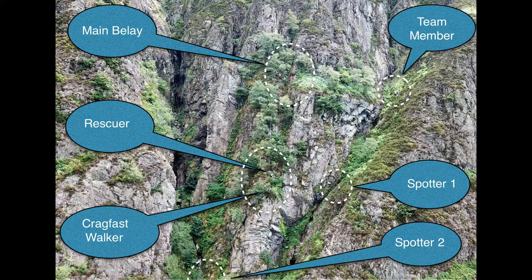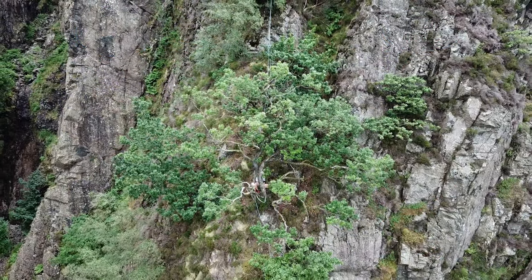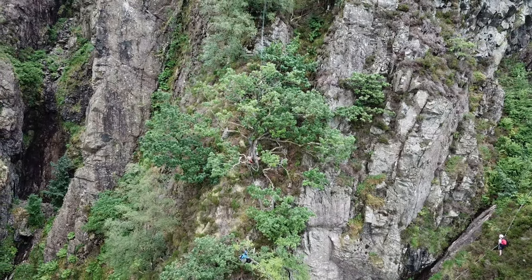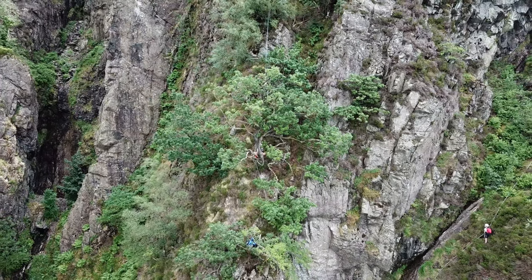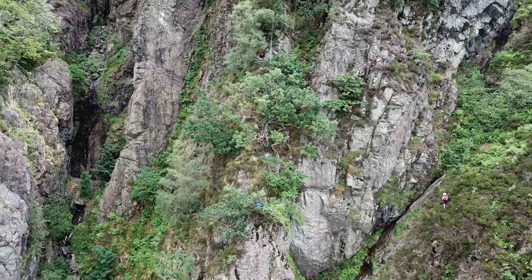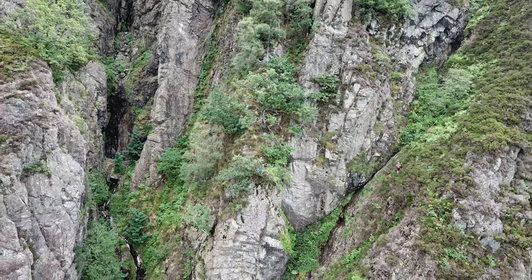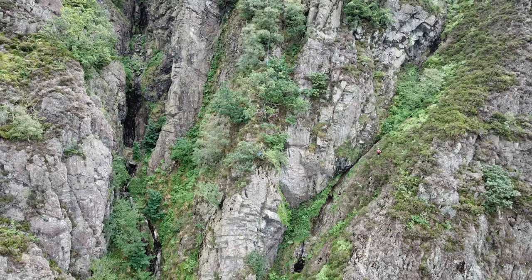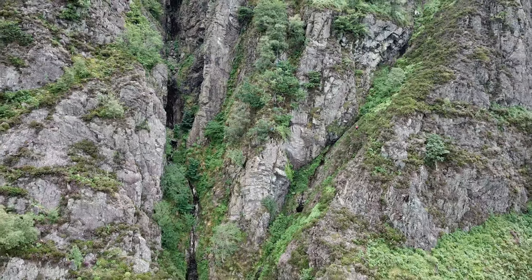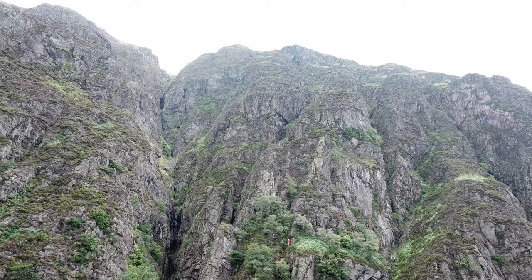We've got spotters down in the bottom of the gully as well. This is just the drone moving away from the incident site to give a better idea of the scale of the rescue. Casualty location is in the centre of the picture now. Spotters on the right hand side on the sloping slabs. That gives an idea of the height of the screes — he worked his way down there from the top of the gully.